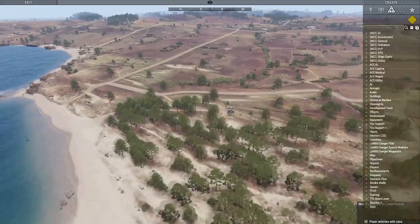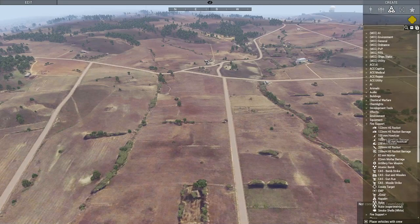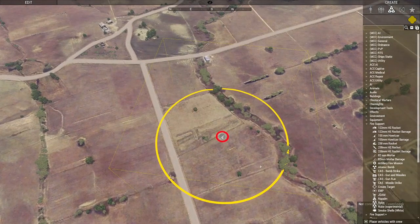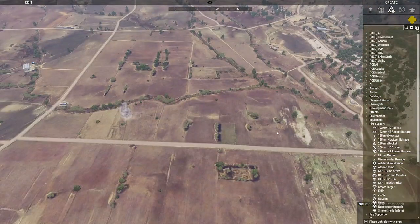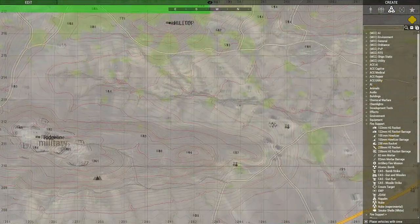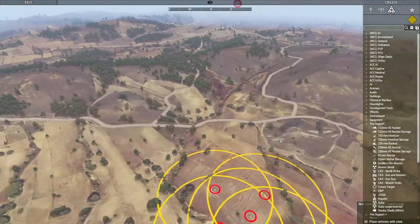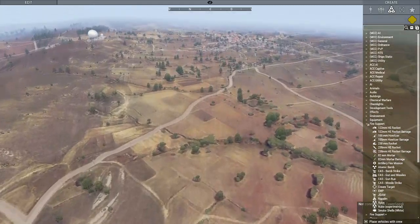If you want lazy fire support via module directly, use the 155mm howitzer module: click on the map and it drops artillery right there. As a Zeus, I make players wait and provide a six-digit grid before I call it in — I pull up the map, locate the grid, and hold Control to place multiple artillery impacts in a rolling or creeping barrage pattern across that grid square. Everything inside is effectively dead.